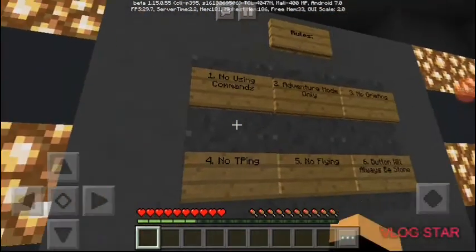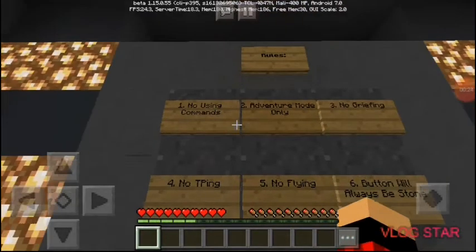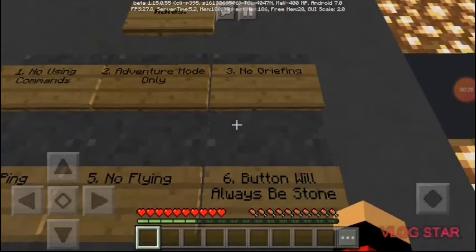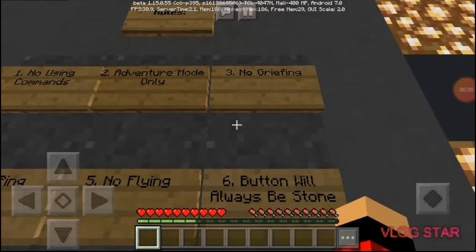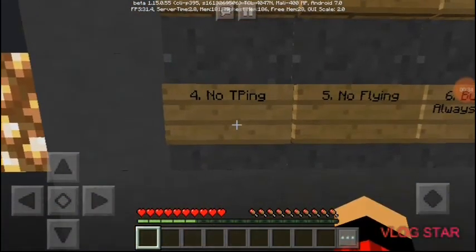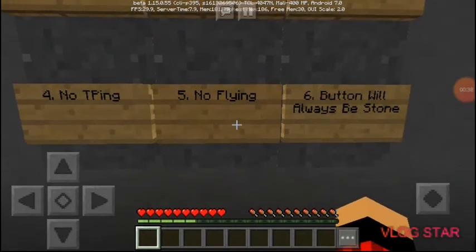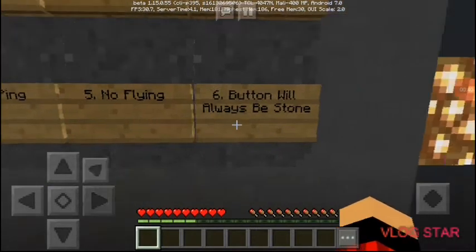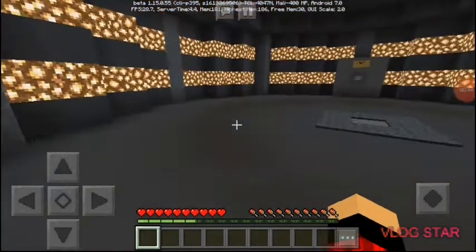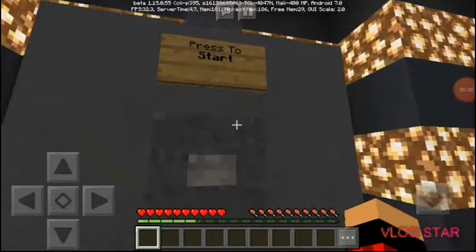Rule number one: no using commands. I'm not going to cheat this time. Number two: adventure mode only. Rule three: no griefing. Number four: no TPing — means no teleport. Number five: no flying. Number six: the button will always be stone. Okay, so it's a stone button. Press to start.